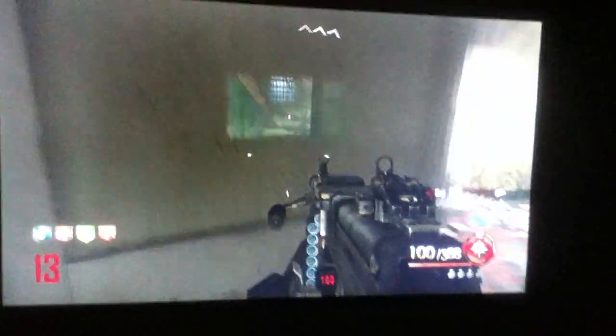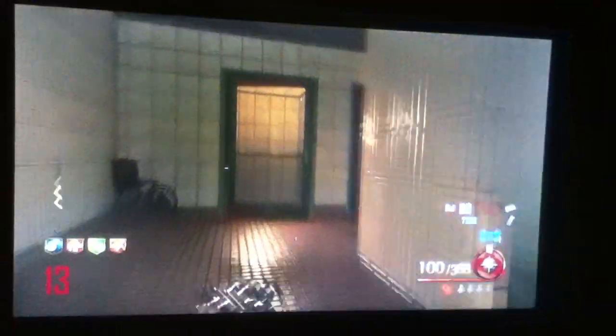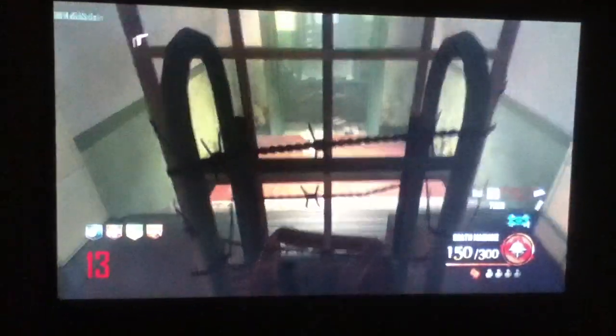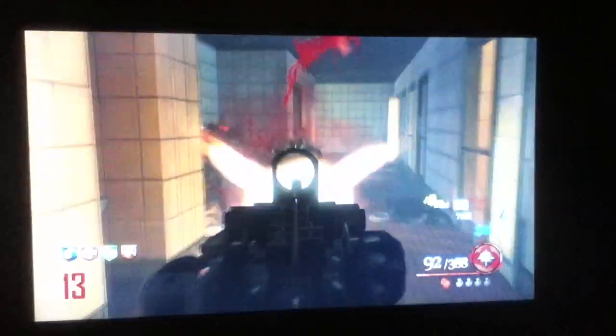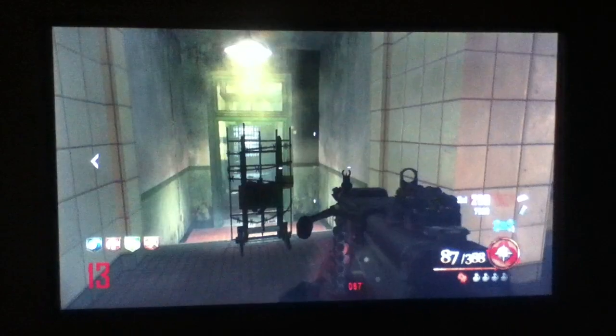Hey, what's up, this is Mr.CityJones101 and today I have a glitch for you. Come into this hallway that is almost on the roof, put a shield down, and then try to put it down closer right about there — and the zombies cannot break it.